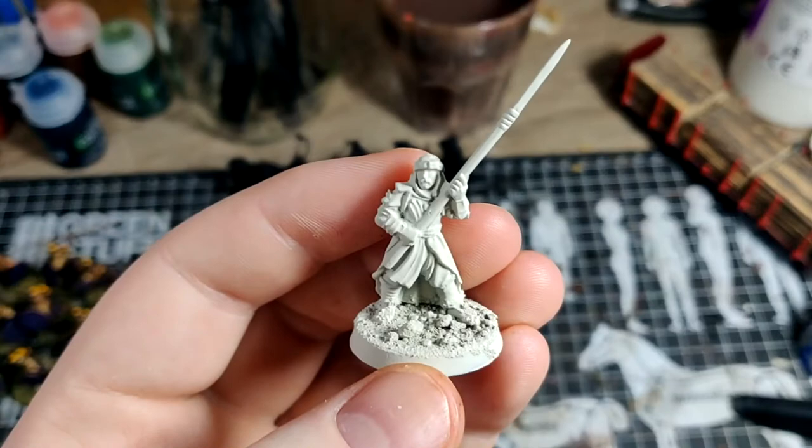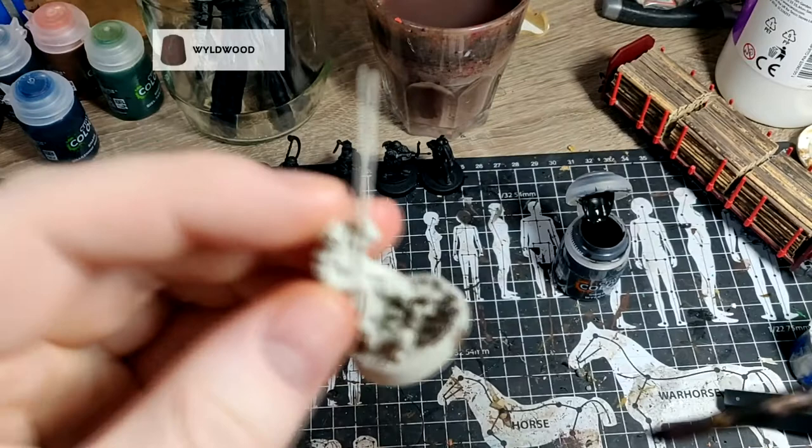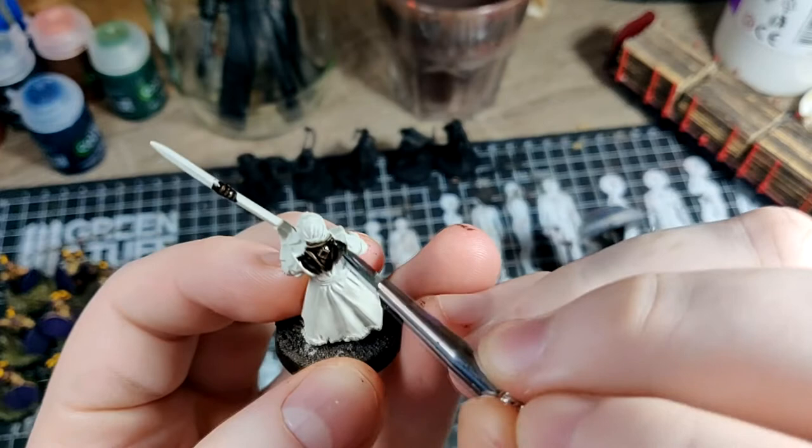I do the base quite easily by putting some Wildwood contrast paint on the base. Then take the Wildwood and apply it to the cloth at the end of the spears. I also do it on the armour — technically you could probably skip this for the armour and just paint the gold straight on, but I think it gives a nicer depth to the gold if we use this contrast paint first.